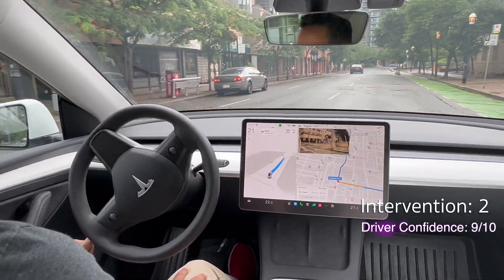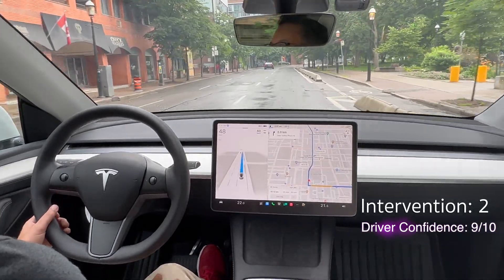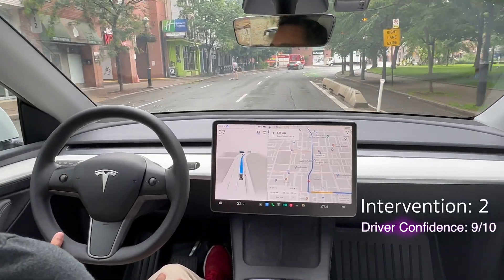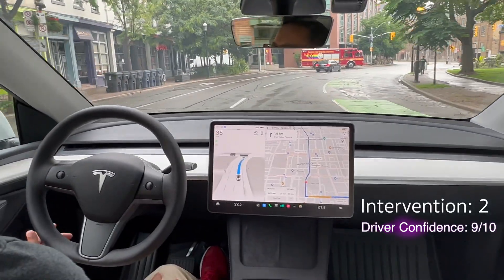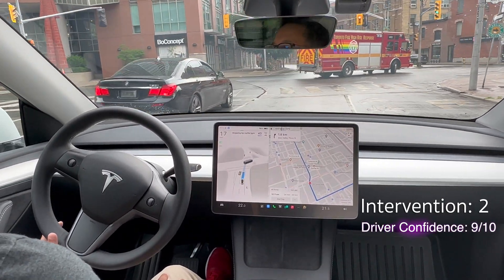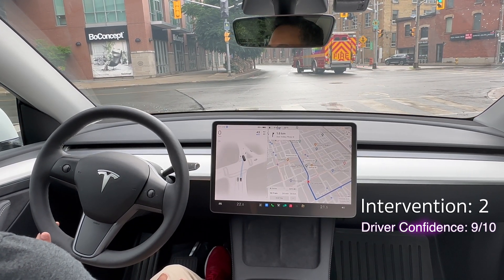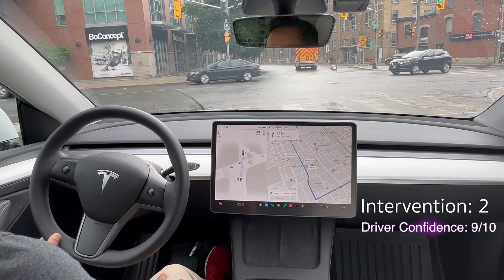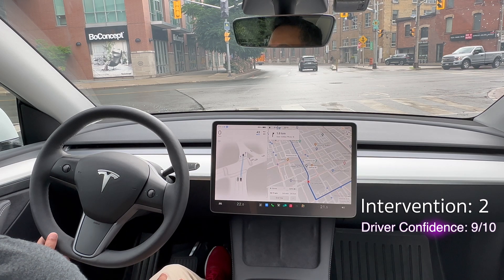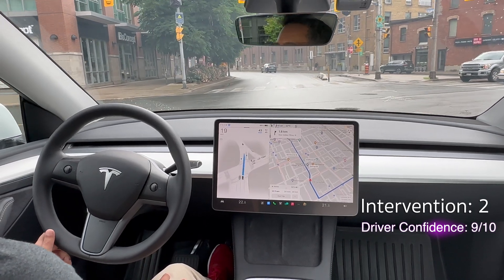All right, good job there — that was good. As I've said in other videos, this FSD slows down for the person doing an illegal crossing, but it needs to make a decision — you're going to go or you're not going to go. It didn't go there and I'm very fine with that. There's the fire truck with a questionable left turn. We're going to be driving down this street for another couple kilometers before we get onto the highway ramp. We'll see how it manages the escape out of the downtown core.